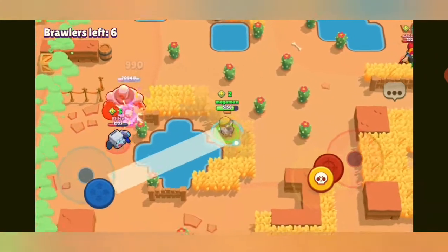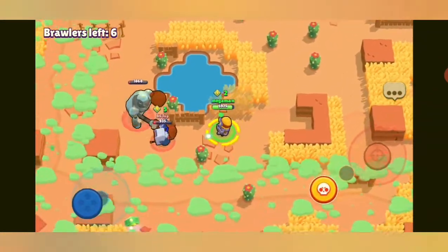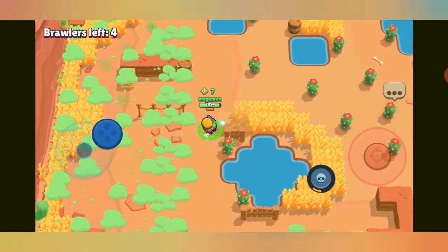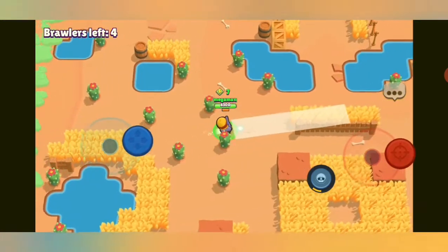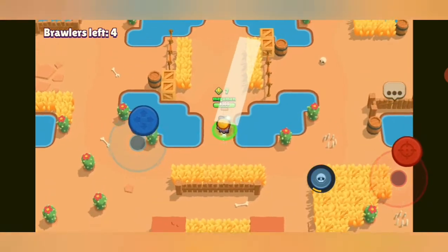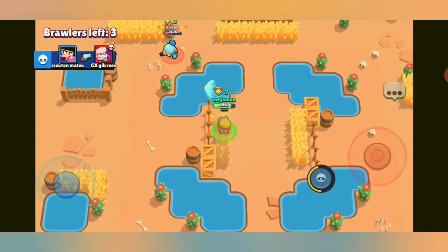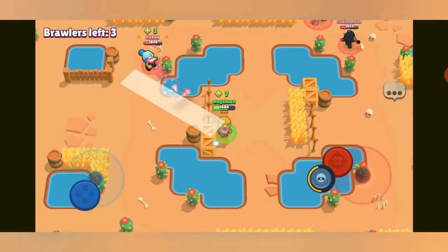The bot ignores me and goes for the 8-Bit. Luckily 8-Bits are slow and they probably won't make it out. I'm actually trying to go for the 8-Bit as well as the bot and I get them both easily — that gets me a lot of power cubes. I check the bush — no one there. The mid is the most essential part of the game, so many power boxes there.